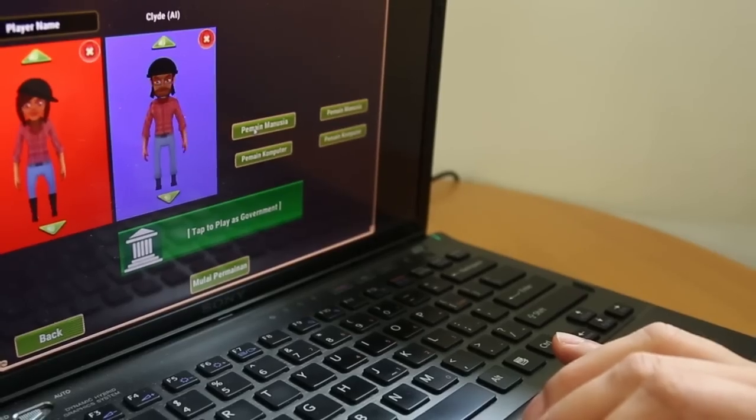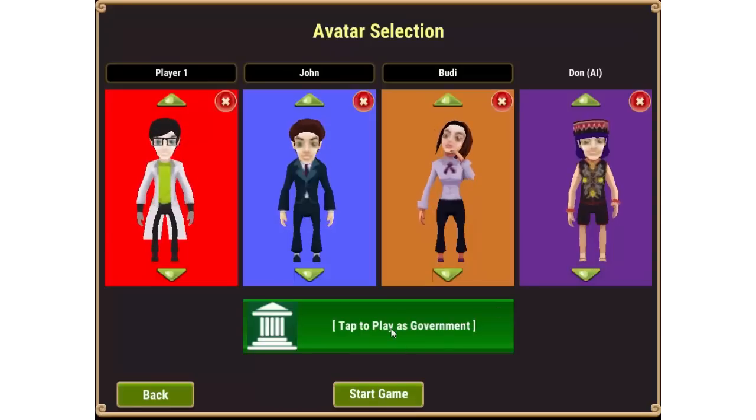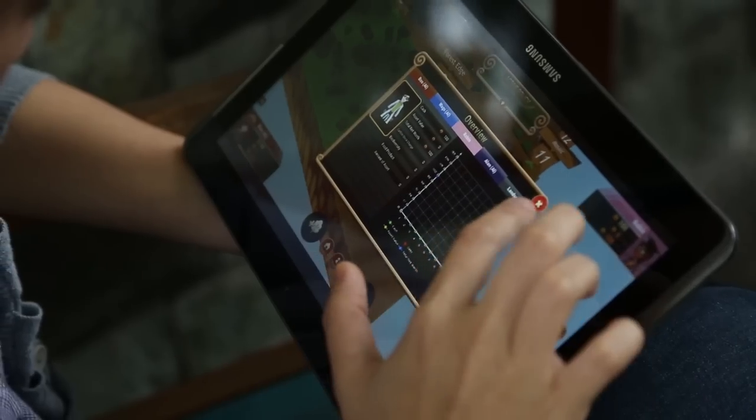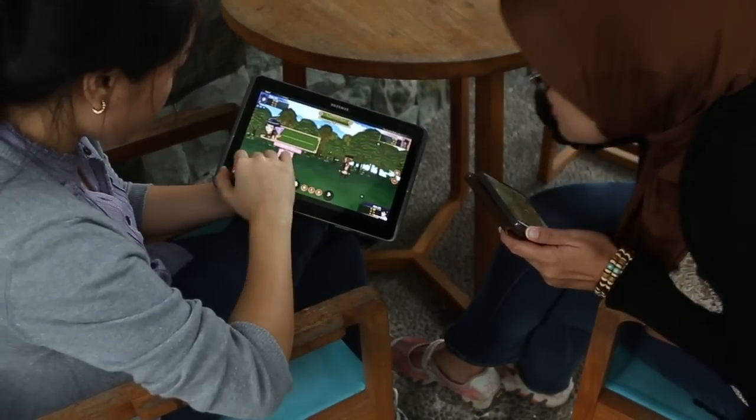Three to five people can play this game. Two to four players are land users and one person is the policy maker or government. Players can communicate with one another by writing messages on the game whiteboard.